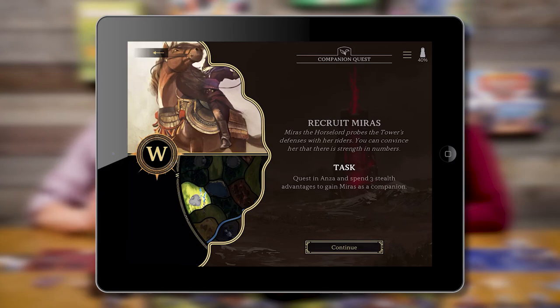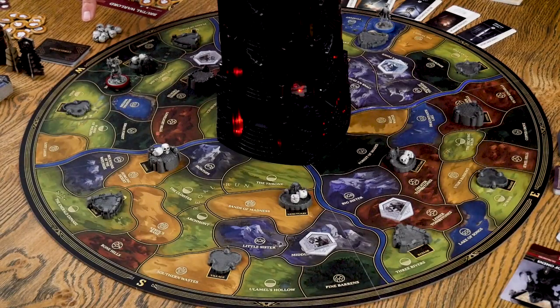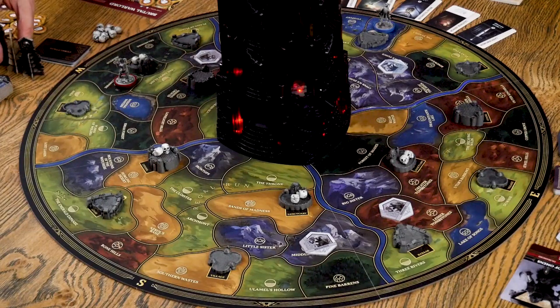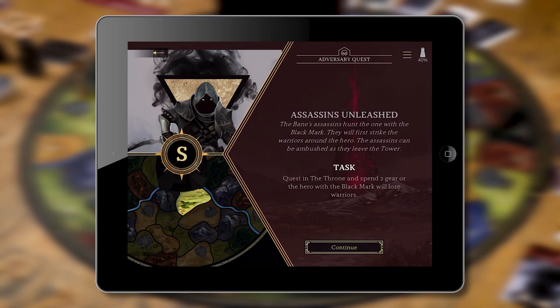Month two begins with new quests. Our companion quest: Recruit Miris. Miris the Horse Lord probes the tower's defenses — you can convince her there is strength in numbers. Our task is to quest in Anza and spend three stealth advantages to gain Miris as a companion. Anza is in the west, near the village. Our adversary quest: Assassins Unleashed — the Bane's assassins hunt the one with the Black Mark and will strike warriors around the hero.